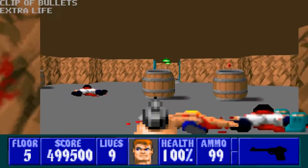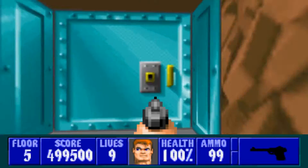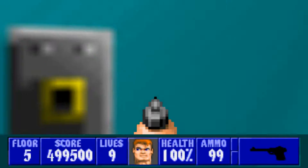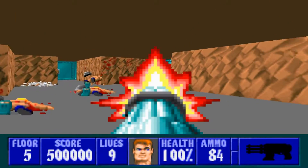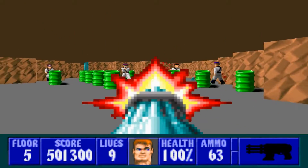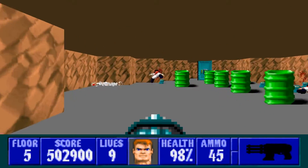Let's go ahead and get that extra life because we are not coming back here. That was straightforward. Let's go to the left now. When you get into this room, kill all the guards first because you don't want them wandering around anywhere, and then go after the officers.